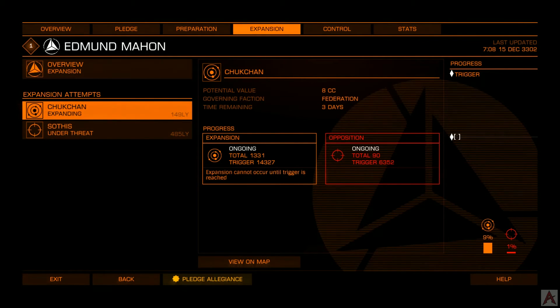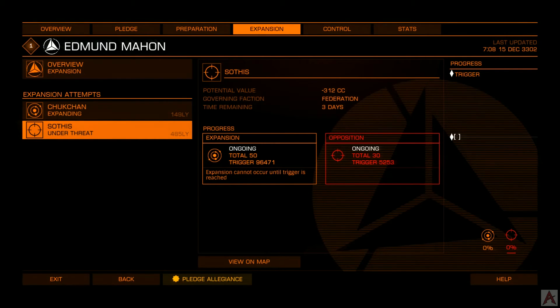For example, take a look at Sothis over here — this is a perfect example. It's 485 light years from home base for Edmund Mahan. The trigger to actually expand into it is 96,471 units — that is a lot. The opposition there doesn't have much; just 5,200 units will successfully oppose the whole thing. Also, take a look at this potential value: it's minus 312 CC, which is really not a fantastic thing to try and expand into.